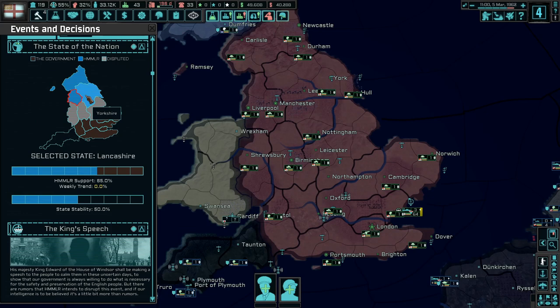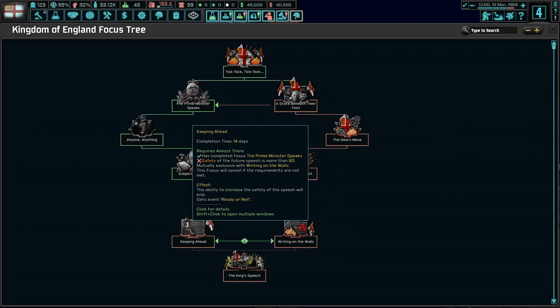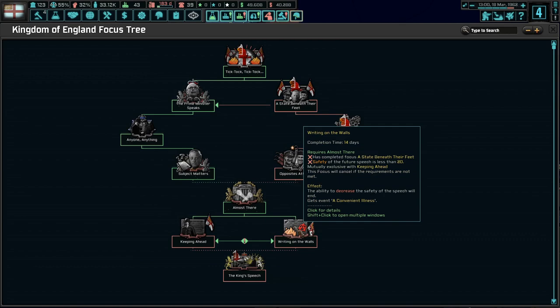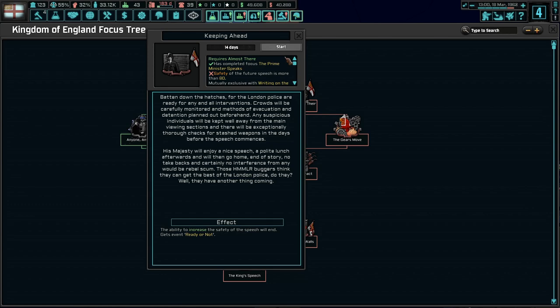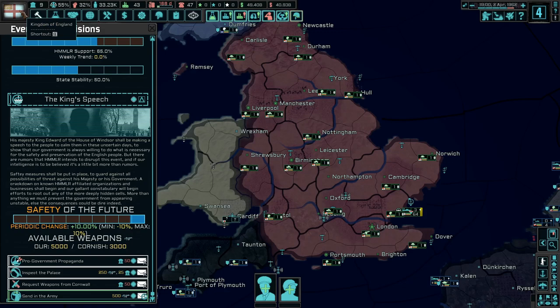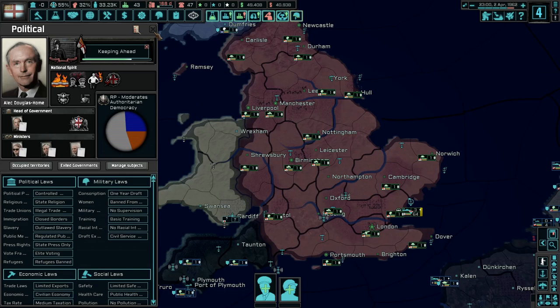There's a periodic change happening — it's not moving quickly. We can't choose 'Keeping Ahead' because the safety of the speech isn't above 80, so we didn't do enough yet. We also can't choose 'Writing on the Walls.' We've got to get the safety meter to either below 20 or above 80 before choosing the next step. We're almost there — up to 79 now. There we go, 89 — now we can choose 'Keeping Ahead,' which will take 14 days.